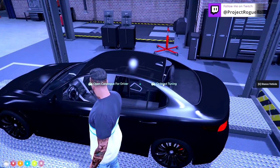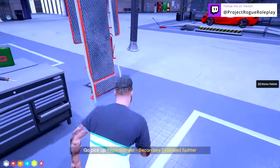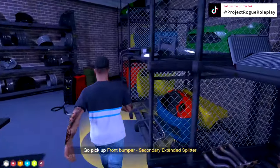Every single part ordered on the vehicle is done through the Order Tuning section. Simply open Order Tuning, see what the customer wants, select the option, and follow the instructions on screen. It's that easy to be a mechanic and that immersive around the shop.